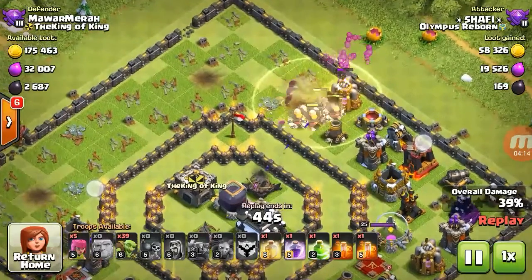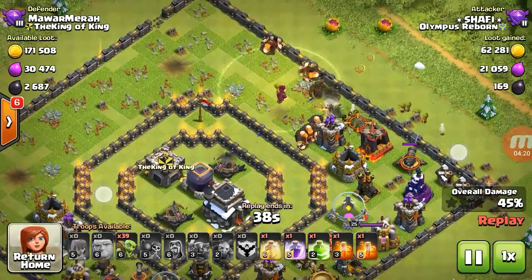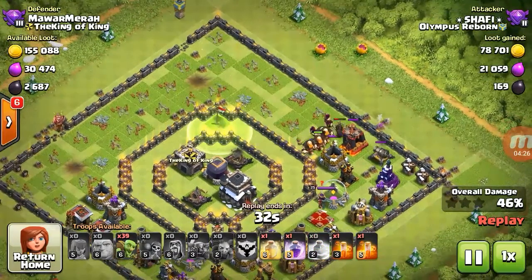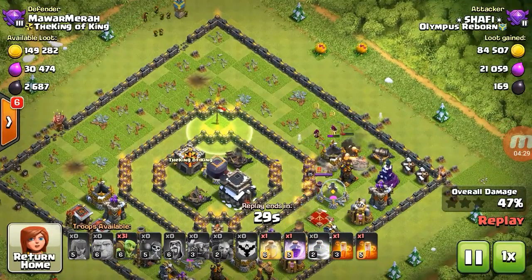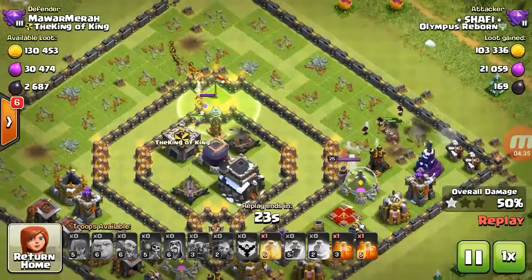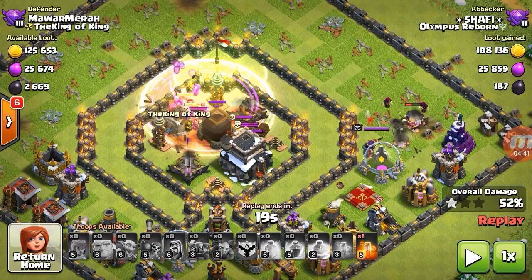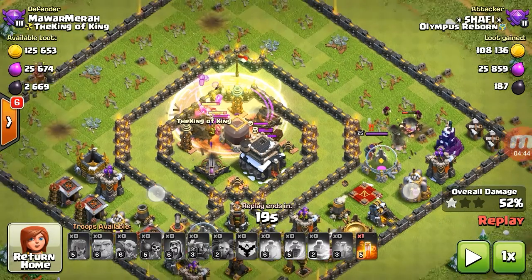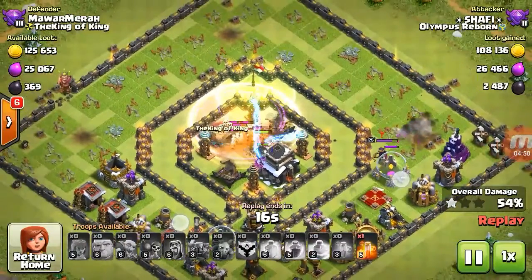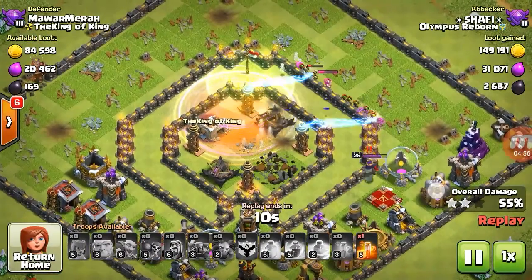This side has cleaned the corner and I used one heal spell for the giants and goblins, keeping the wizards alive too. They're making their way toward the core. Now I have one jump spell, one heal, and double poison remaining. I dropped the jump spell on this corner and my remaining goblins inside, then raged and healed them. There are skeleton traps in the middle portion — very dangerous — so I dropped one poison on them.